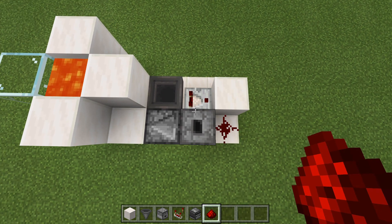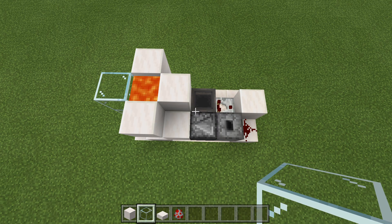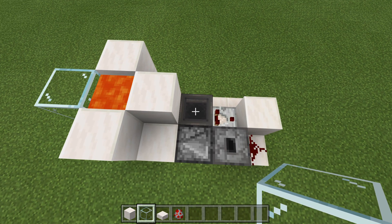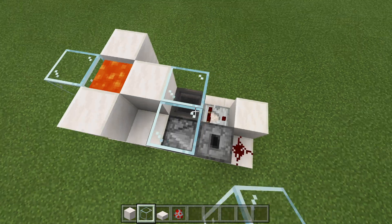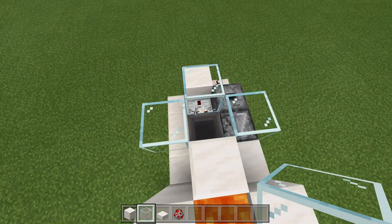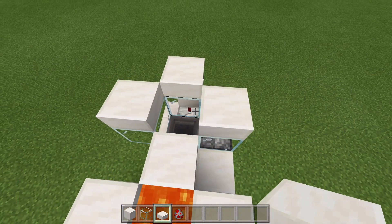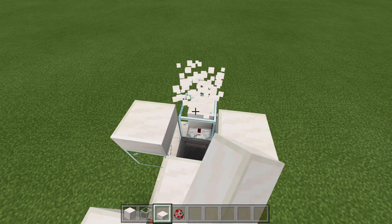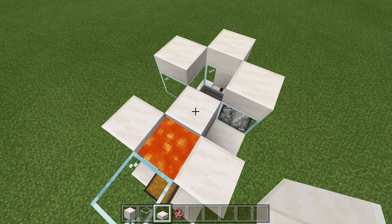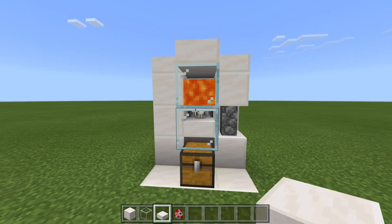To finish things off, we're going to make the chamber to hold all of our chickens. Crouch-place a block on top of the hopper, then place glass here, here, and here, and remove the temporary block. The chickens can still get out at this point, so place slabs down like this — or a full block if you choose — but slabs will keep them inside. Then go ahead and cover the top to give a nice and clean design.